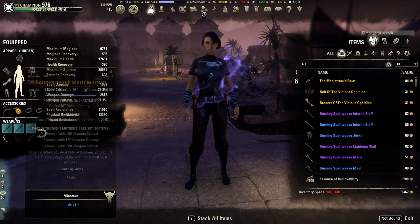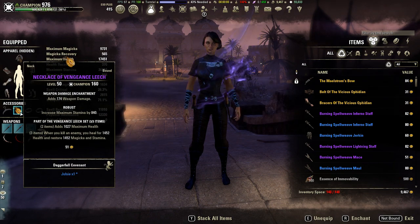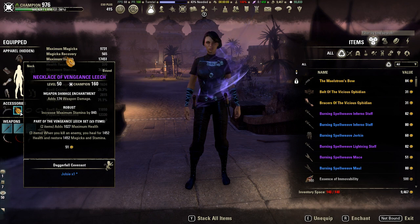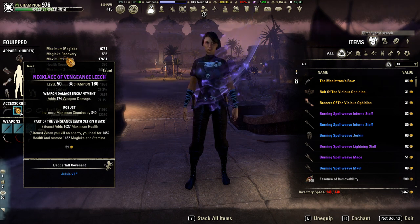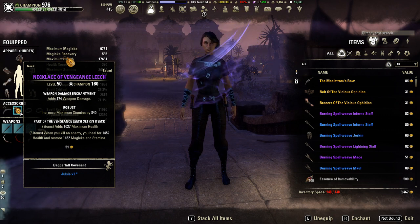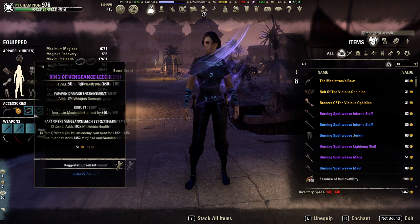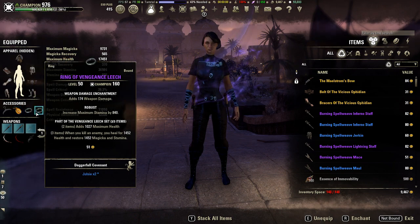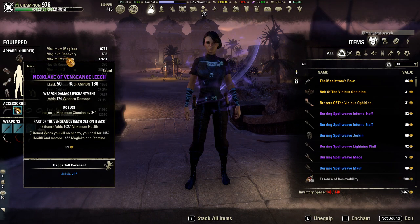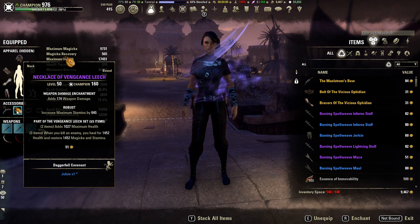The jewelry we're running is Vengeance Leech, all in robust. This gives us a max bonus of health, and then the big piece is the three-piece: when you kill an enemy you heal for 1452 and restore 1452 magicka and stamina. This is kind of a mini Battle Roar or a mini Vicious Ophidian — this is how you're going to sustain.